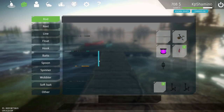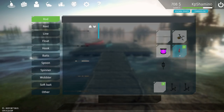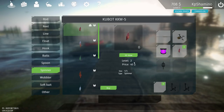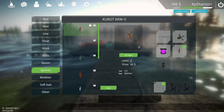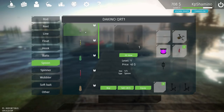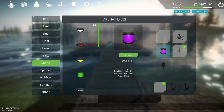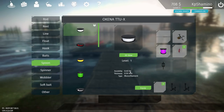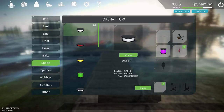Let's have a look at the inventory. I still have my first rod and the same reel, and I'm using a spinner — it works really well here. It's a level 2 spinner, so you'll need to wait a little bit to unlock it. If you want to go to level 2, just use a level 1 spoon for now — it works really well and you'll get a lot of cutthroat trout and brook trout. The upgraded line I bought at level 4 may have some influence, but the starting gear works fine too.